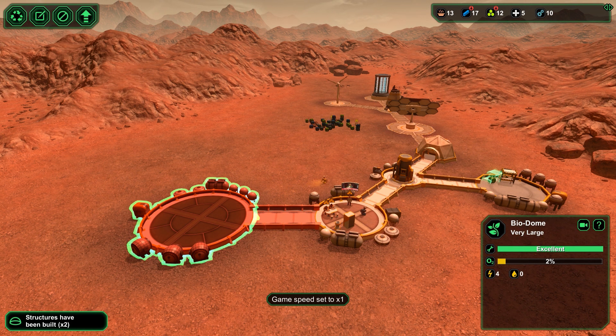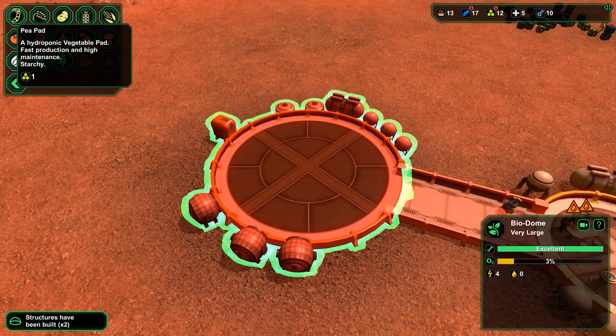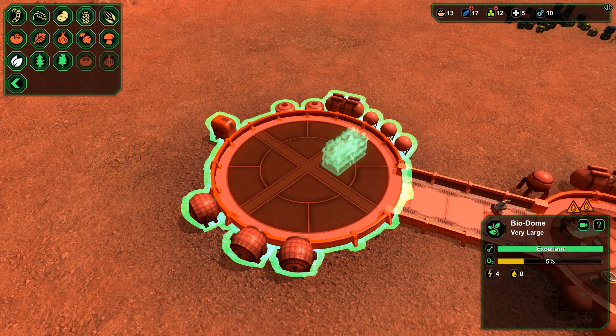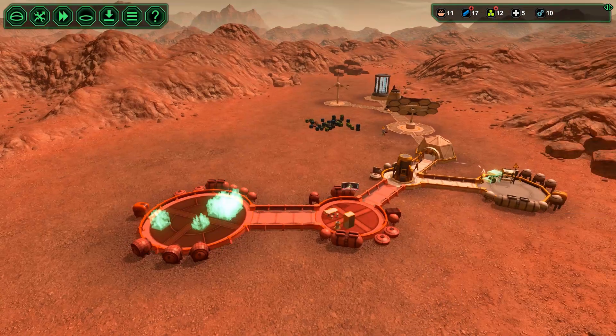Let's slow down and think about our pad construction. I'm not going to go for peas - too much high maintenance work there. I'm going to go for one each of these starchy vegetables, even the slow ones. One medicinal. Maybe one fast-growing tomato, just for emergency food supply reasons.